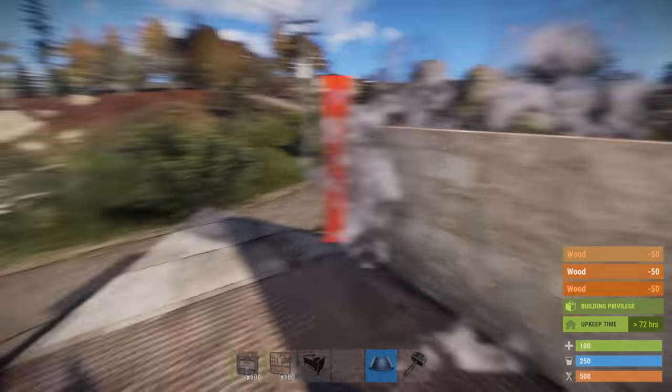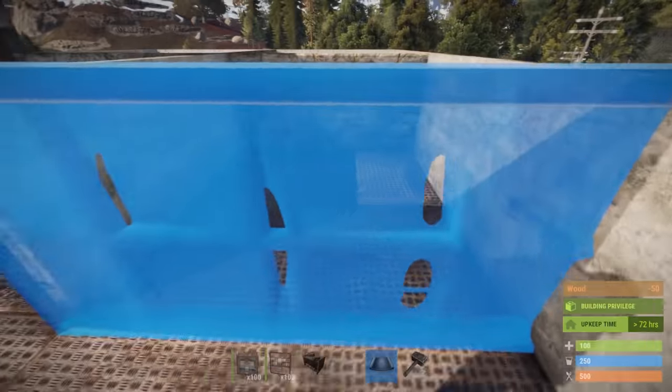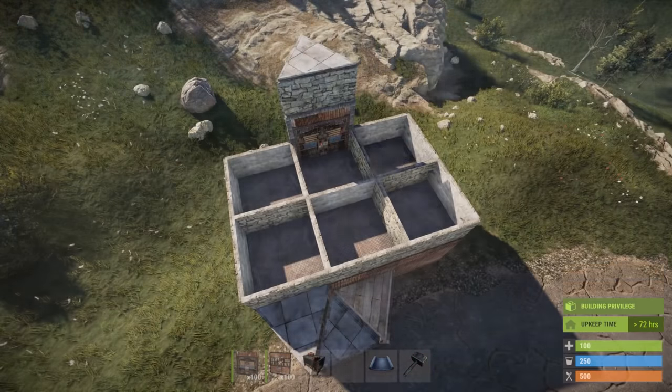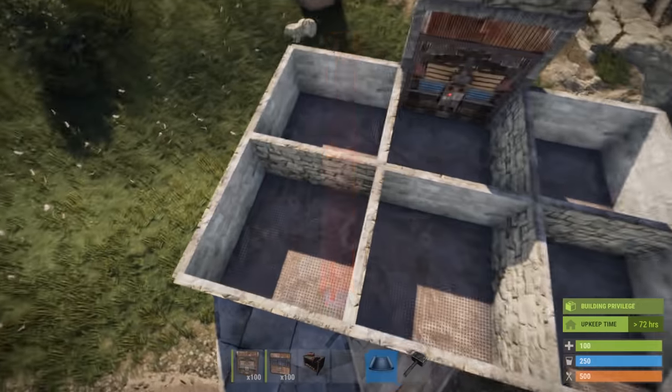Next we're going to be building the roof honeycomb, as it allows us to build a more secure airlock. To do that, place half-high walls all around the roof, then cover them up with floor tiles.